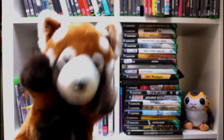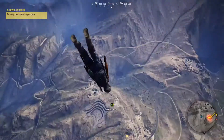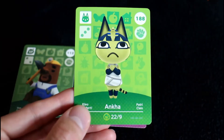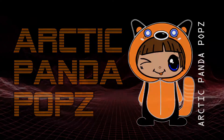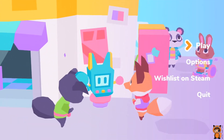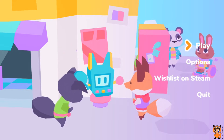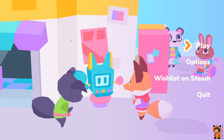Hi. Welcome to our Button City demo look. We're going to just take a quick look at what's in the demo for Button City that's on Steam now for free. Button City is an indie game where you play as a fox called Fennel and he's going to go and visit an arcade.